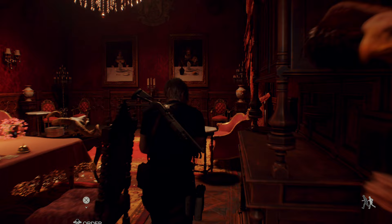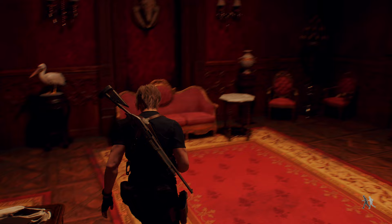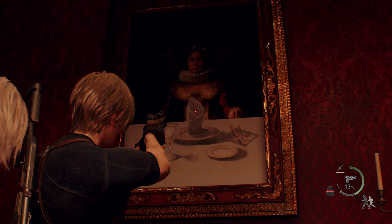This is pretty simple. To get the serpent head inside the cage of the dining hall, you need to sit Ashley and Leon in the correct spot that resembles the two portraits found at the end of the room. Just like this.